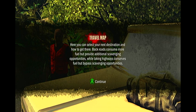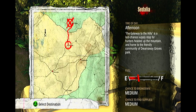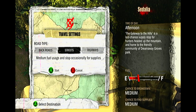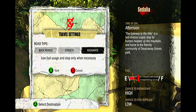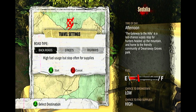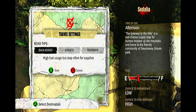Travel map — here you can select your next destination and how to get there. Back roads consume more fuel but provide additional scavenging opportunities, while taking highways conserves fuel but bypasses scavenging opportunities. Time of day: after noon. The gateway to the hills is a last chance supply stop for hunters headed to the mountain. That's the only destination we can select. Back roads: high fuel usage but stop often for supplies, low chance to break down, high chance to find supplies. Let's press A for the back roads.